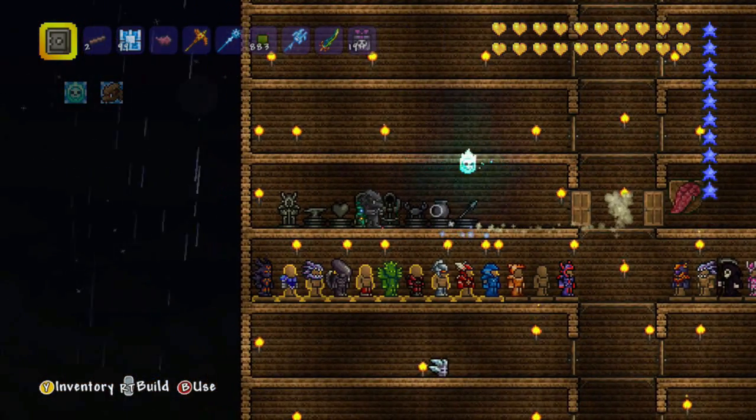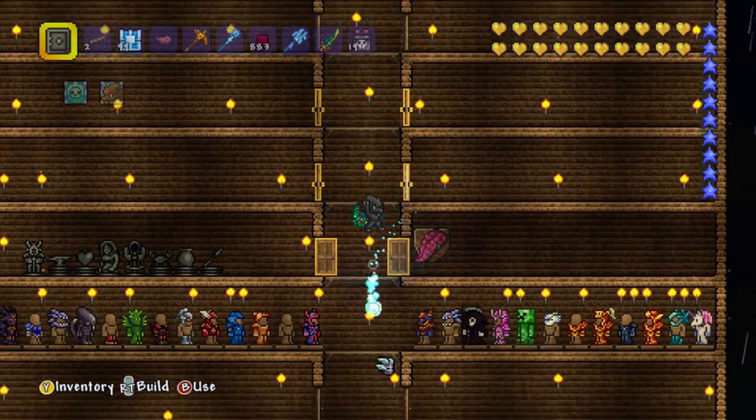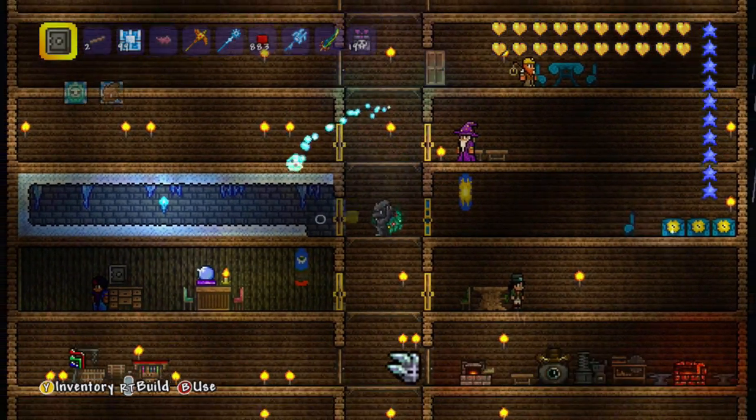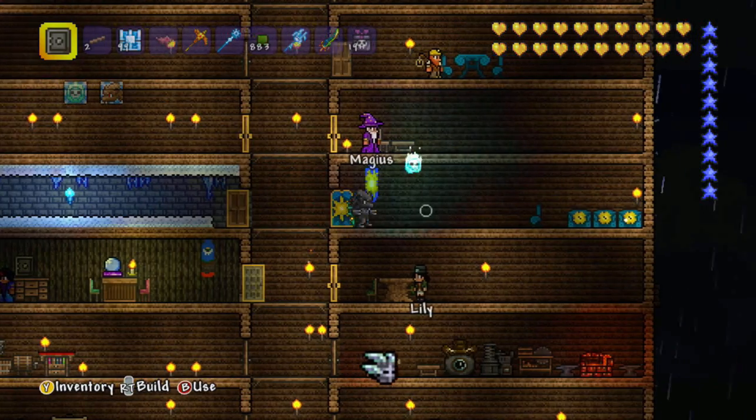It's got a load of different torches in. It's got statues here, loads of armors and vanities, which is really awesome. It's got a trophy there. It's got rooms for the NPCs. I like this room here — it's a nice ice room there.